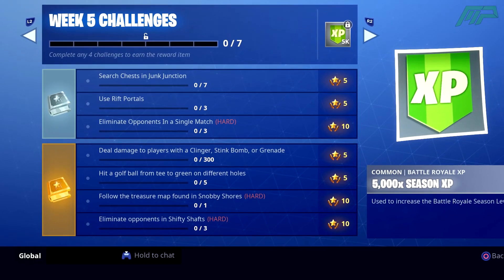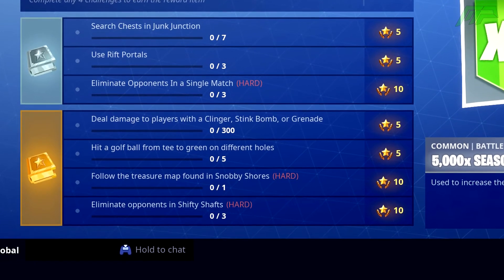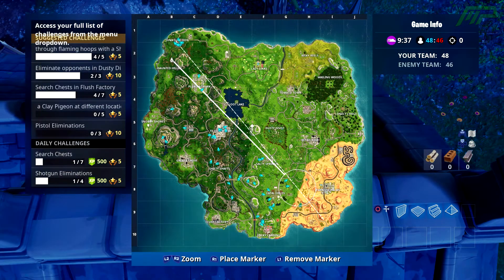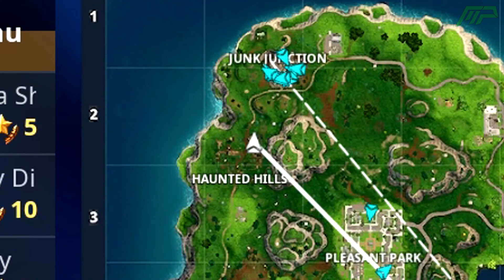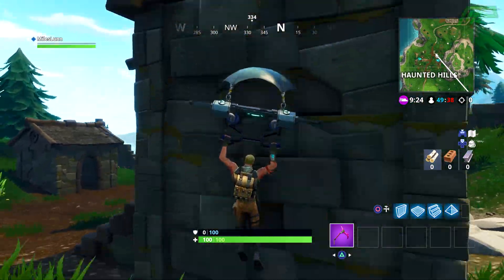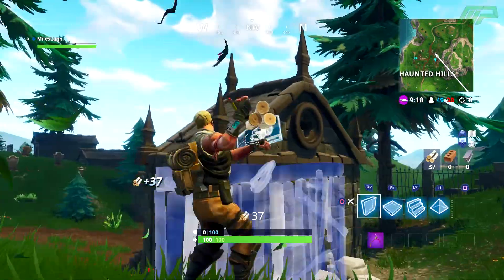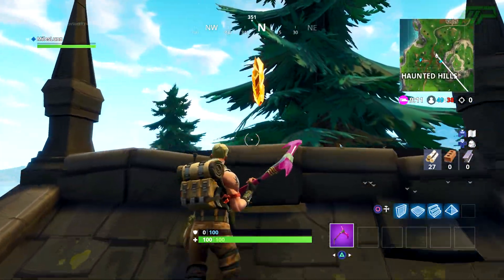For the first treasure, the challenge says to follow the treasure map located in Snobby Shores or something like that. But luckily you don't need to go to Snobby and you can just go straight to the treasure location. So if you take a look at the map, you want to go to square B2 and basically you want to drop at Haunted Hills. You will see the main church in Haunted Hills and you basically want to go to the building just north of that, and go on the roof of that building where you can find the treasure. That one was really simple to do.